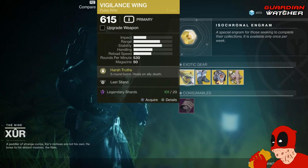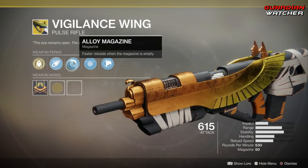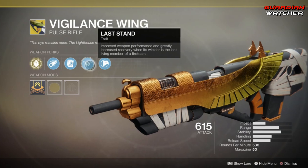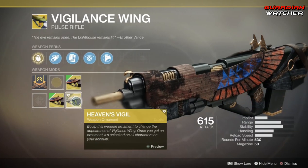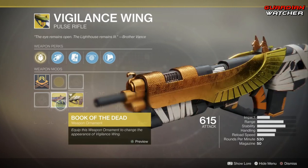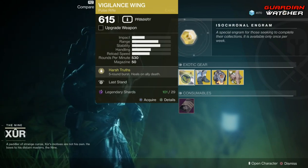Next we have the Vigilance Wing. The intrinsic perk on this is Harsh Truths, which fires 5-round bursts and heals on allied death. Then we have Corkscrew Rifling, Alloy Magazine, Last Stand — which gives improved weapon performance and greatly increased recovery when the wielder is the last living member of a fireteam — and Composite Stock. It also has several wonderful ornaments: Heaven's Vigil, Book of the Dead, and the original. If you don't have this, go ahead and grab it. I still feel this is a good pulse rifle to have, so I'm going to give it a 2.5 in both PvE and PvP.